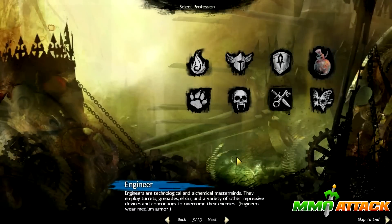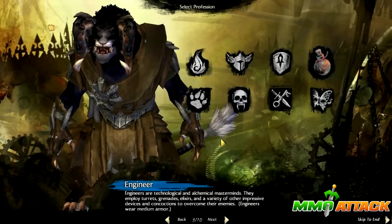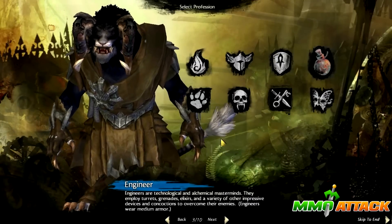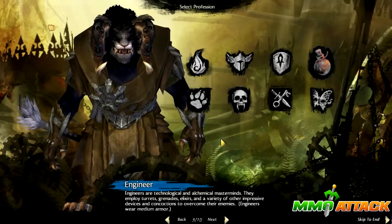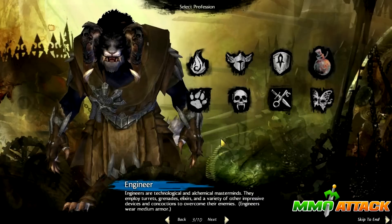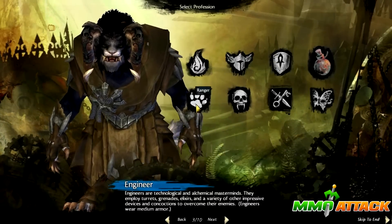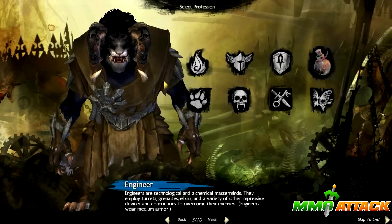And you have the Engineer, who are technological and alchemical masterminds. They employ turrets, grenades, elixirs and a variety of other impressive devices. They wear medium armor and use shotguns, pistols, rifles, flamethrowers - they're really really awesome. I have a level 12 Engineer and I really like the Engineer class. I think I'm going to be an Asura Engineer when the game comes out.